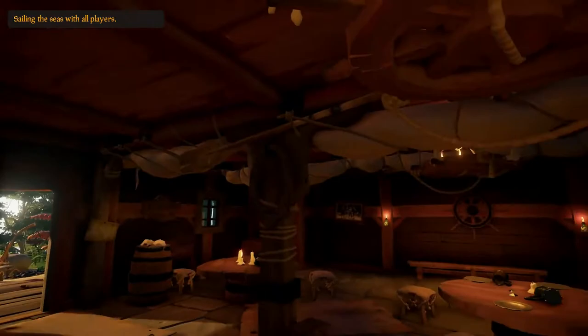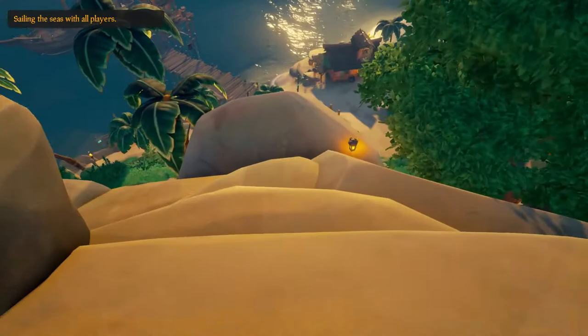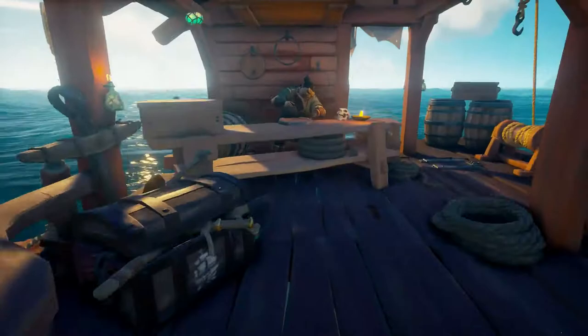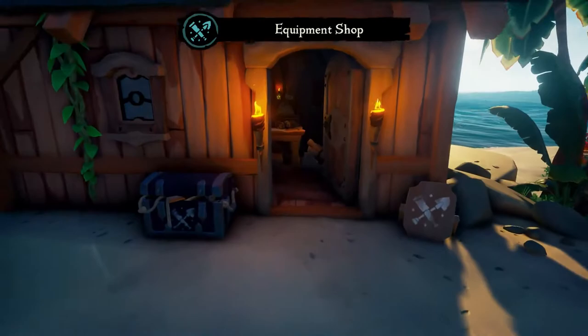Every outpost is kind of similar — their layout may differ, but they all have 5 different cosmetic shops as well as 3 representatives of the main trading companies. It can be a bit overwhelming at first, so I'll guide you starting at the dock. The first shop you'll encounter is the shipwright, where you buy ship cosmetics — although they're quite pricey, so don't expect to be spending money there right away.